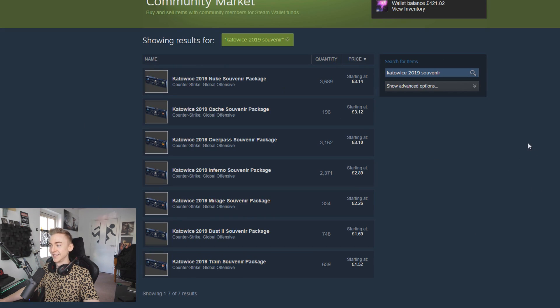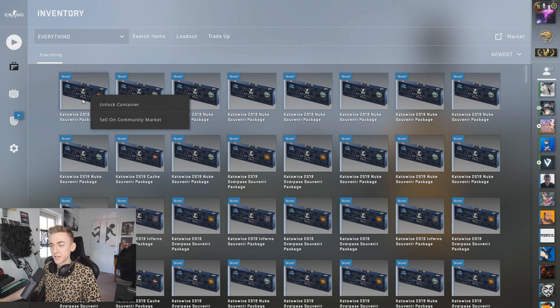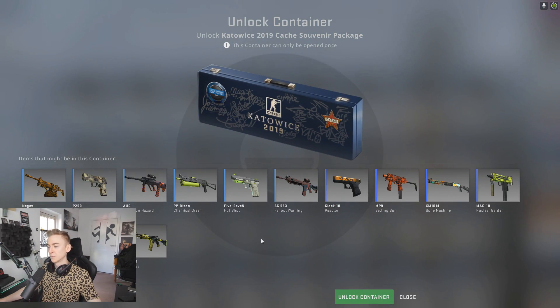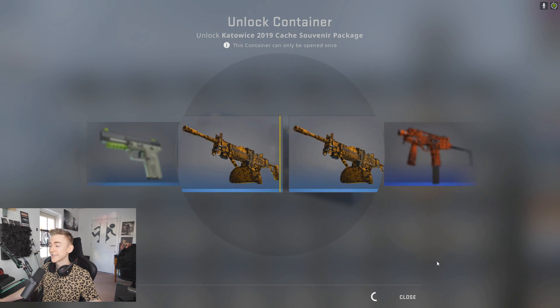I didn't bother with Dust 2 or Train. Who wants the R8 or the Amber Fade? Nobody uses the R8. The Train package has the Tech-9 Red Quartz — once again nobody wants that. So let's just jump in. First up we've got a Cache and we obviously want the Galil AR Cerberus.